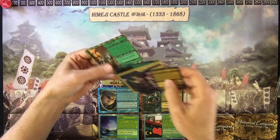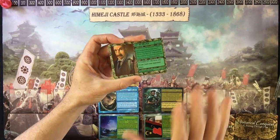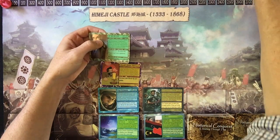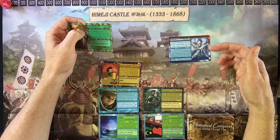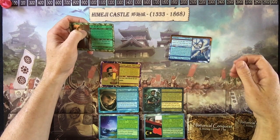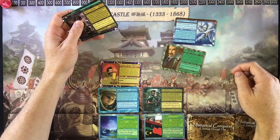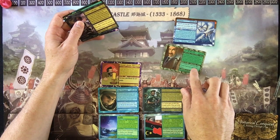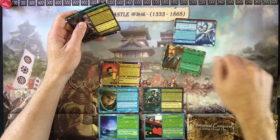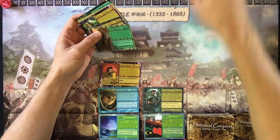An important card to know is the interrupt card. Interrupts are solid gold because they're a surprise attack against your opponent. For example, the Donner Party event card makes you lose 300 morale points and you can't attack for two turns. But if my opponent played the Donner Party on me, I could play JP Morgan, whose interrupt ability reverses any event card my opponent plays. Automatically, it reverses back on them — they lose the 300 points and can't attack for two turns. That's why you want to keep interrupt cards in your hand as a surprise.